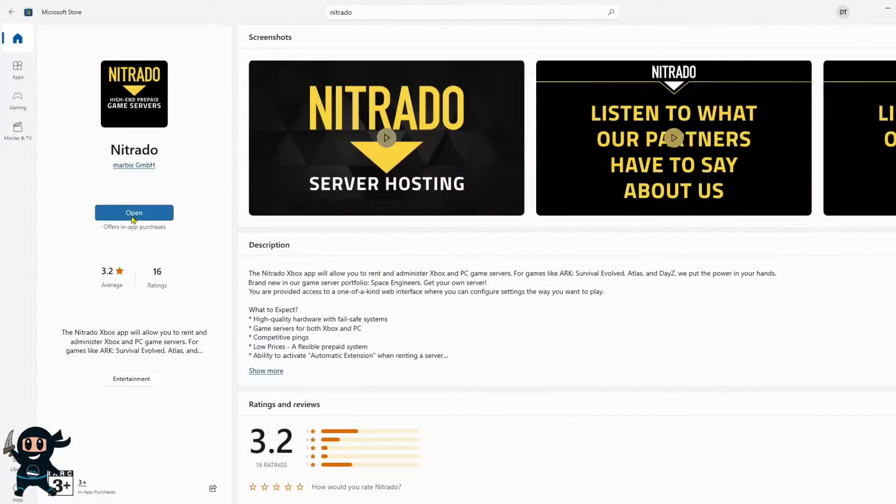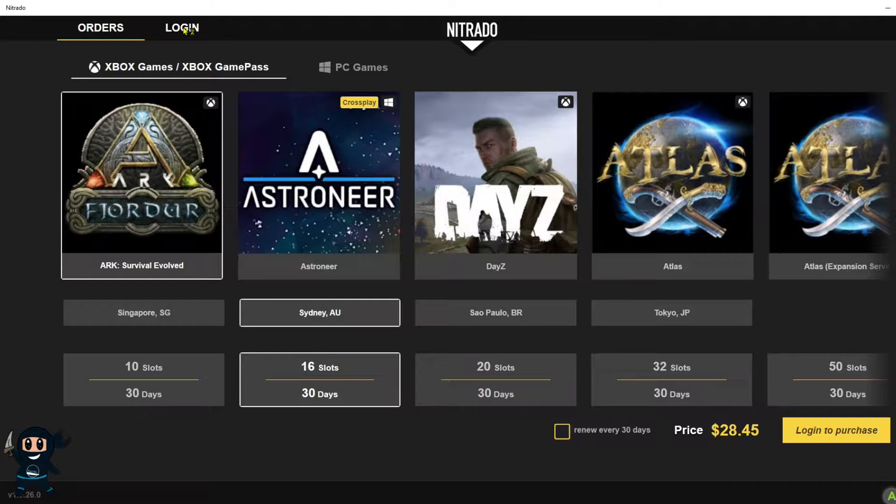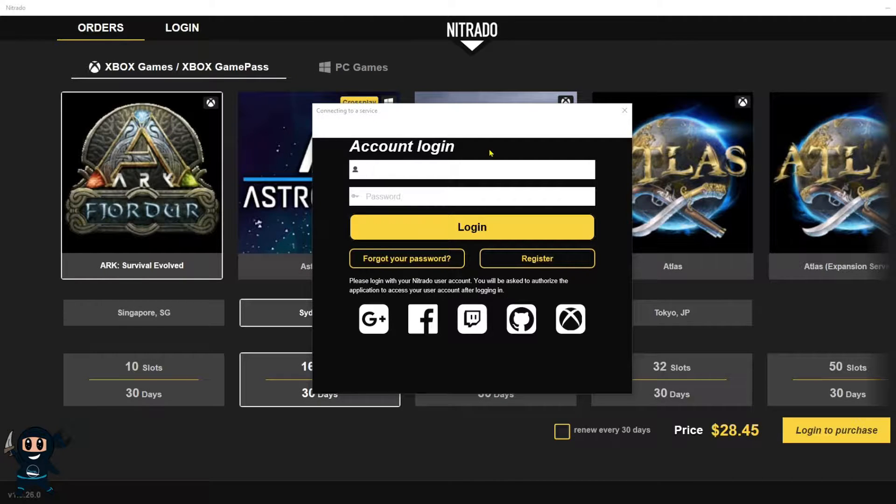Once you have your account created, you need to install the Nutrido app on either your Xbox or from the App Store on your computer. Then once installed, load up the program and go ahead and log in.